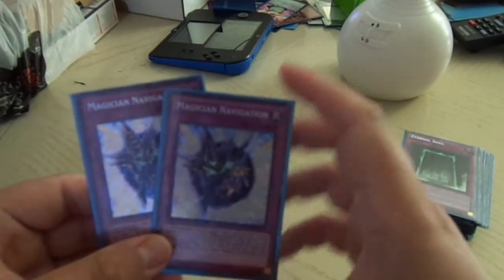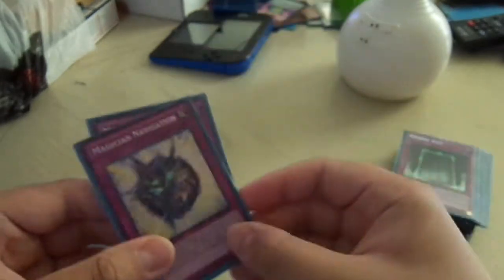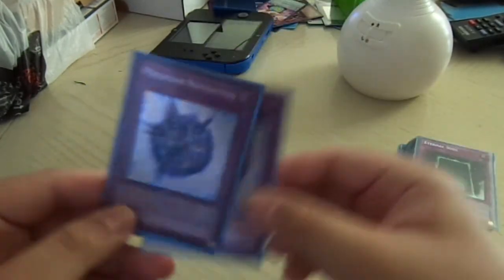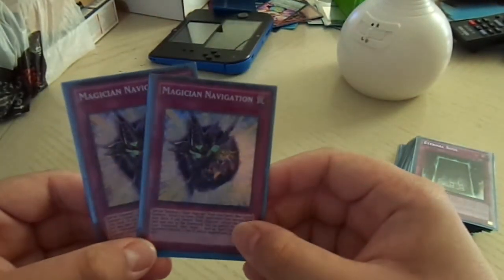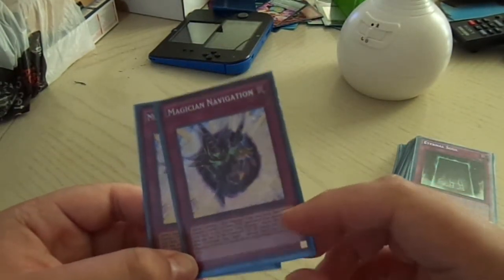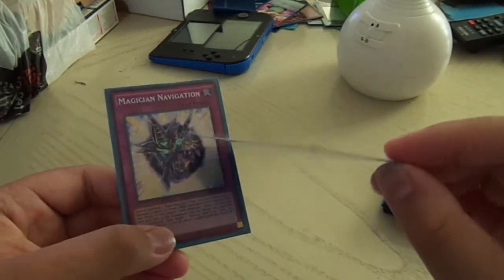Only 2 Magician Navigation, because I felt like 3 was too cloggy. After I got Eternal Soul I felt like I didn't even really need Magician Navigation. But since you're not running any MSTs or Twin Twisters in this deck, this is a very good card to have. On any turn other than the turn this card was sent to the grave, you can banish it while you control the Dark Magician to negate the effect of a face-up spell or trap.